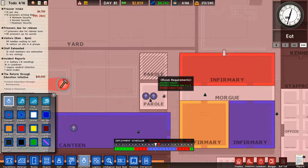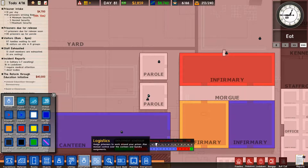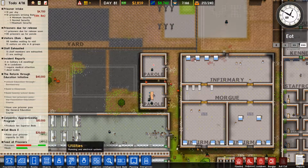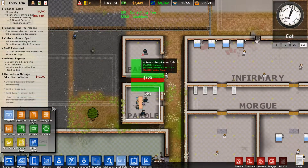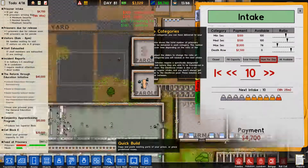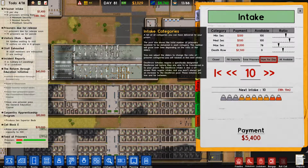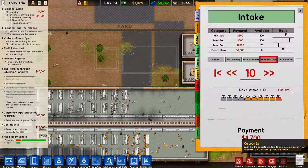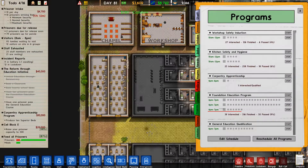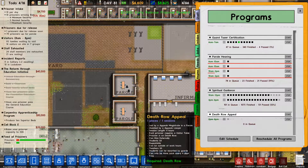So in deployment we want two guards, two guards, no guards. I love the clone tool - it's honestly my favourite thing. Hopefully next time there's a death row we'll just get it. So in our programs - programs, not grants - death row appeal. Fantastic.